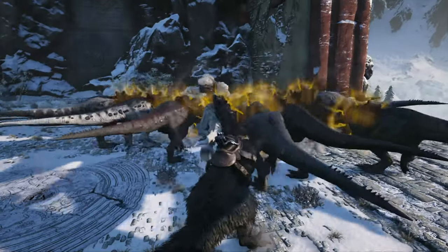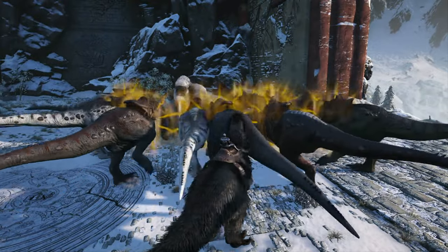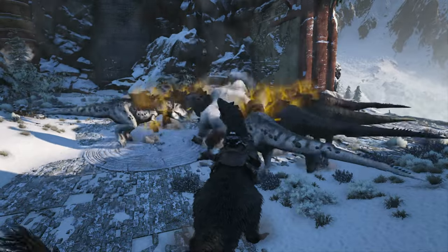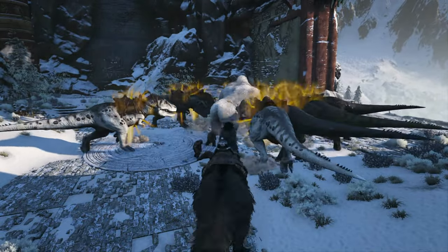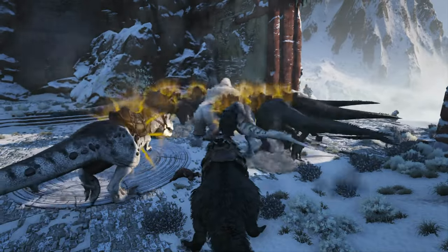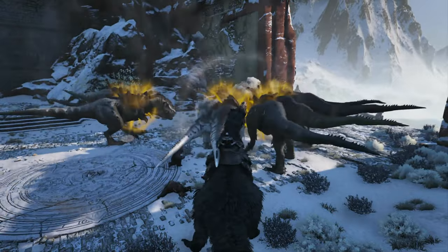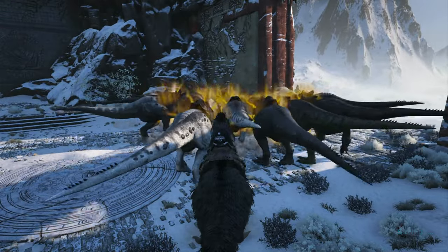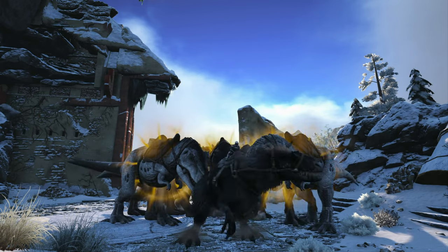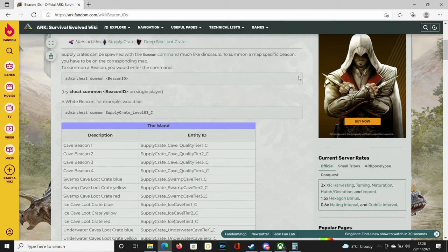There are a couple of things I want to talk about before we get into the best methods of finding Rex saddle blueprints. Firstly, it has taken me three months to record this video — what I have done is run all the best caves in creative mode over and over again until I found a Rex saddle, so it's taken a long time. Secondly, we're going to look at the loot tables and what crates you can find in these caves, and hit the nail on the head of which drops do give us Rex saddles.